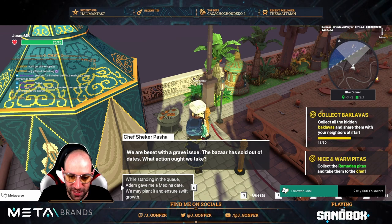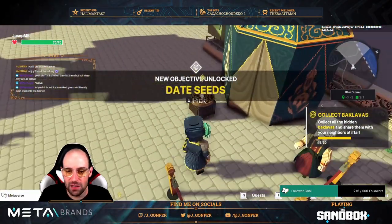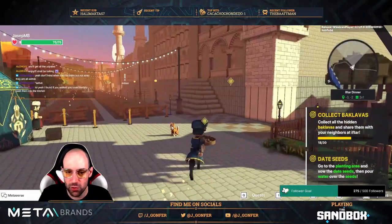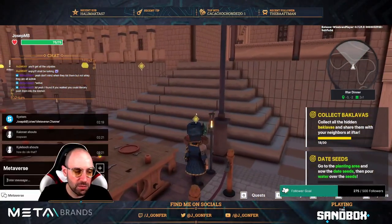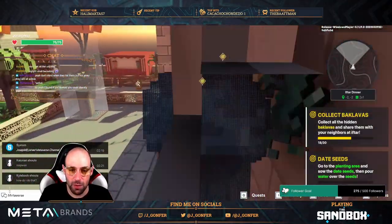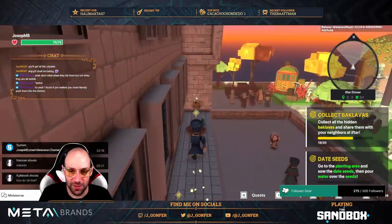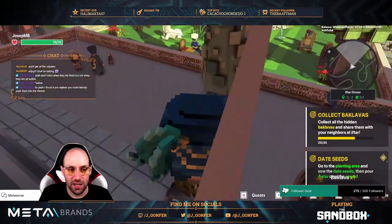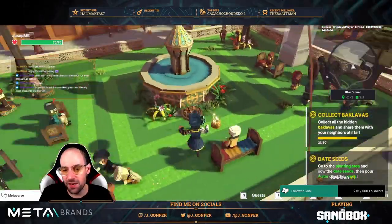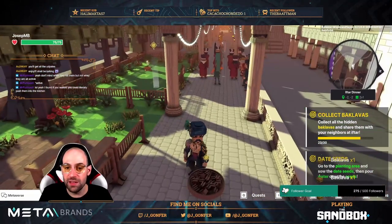Looks like 'bravo' is international — I thought that was just in Italian, but anyway. Here we need to grab these date seats and bring them somewhere. One baclava here and another on the other side since it's symmetric. We grab this one but we're missing another one just there — might as well collect them.